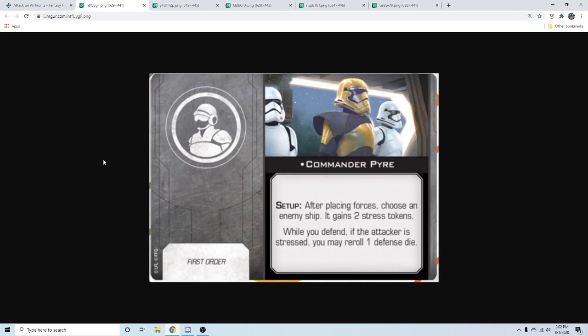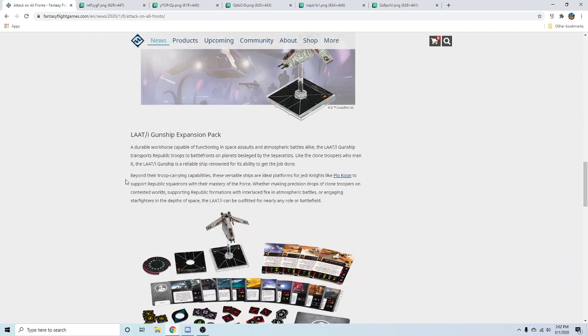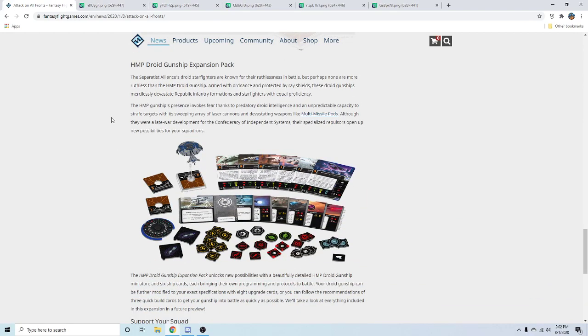Sloan is nine points. Pyre is going to be four, maybe five, because Sloan is just better than Pyre. I'd rather have every ship roll an attack die than have the crew carrier reroll a defense die. Pyre has to be four or five, maybe six if they think the ability is too strong with the rest of First Order stuff — but the only stress-giving they really have is Phasma. I think five is right — like the rebel Falcon reroll when you're evading is three points, and that's easier to trigger.